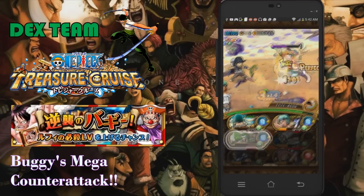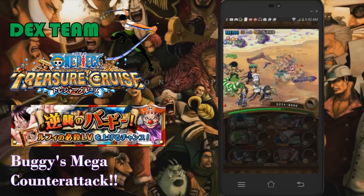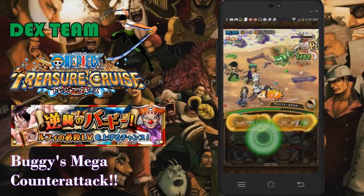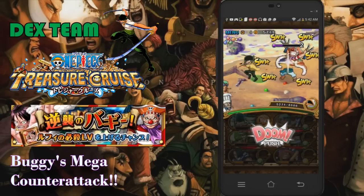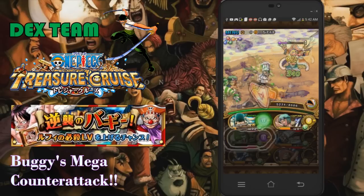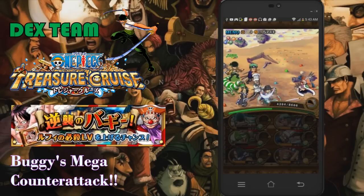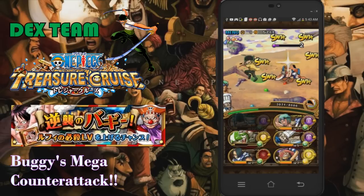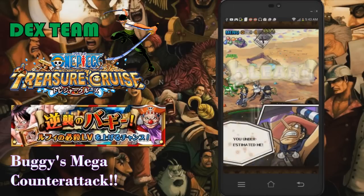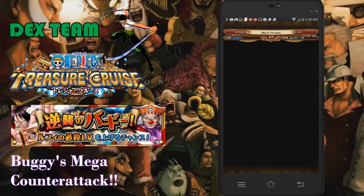Now all that's left is Buggy, and he goes down pretty fast as long as you get some good combos and perfects. I miss again with both Zoros — their timing is a bit different from everyone else's. I can tank two to three hits so I know I'm perfectly fine. From here I just wait to see if Buggy drops, which is what everyone really hopes for. I already have a Buggy, but getting another lets me use him to upgrade my Buggy's skill points, decreasing the special cooldown. Sure enough, Buggy drops.